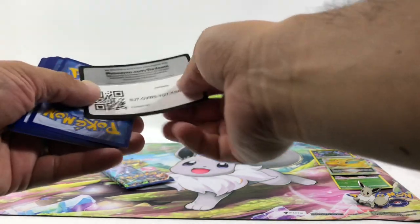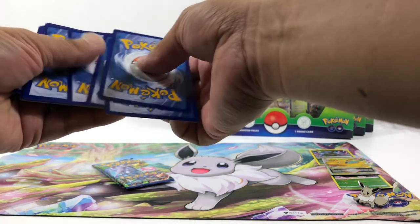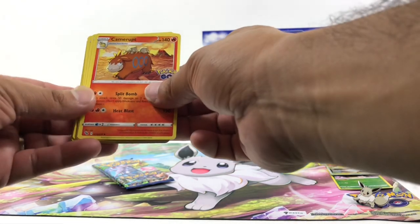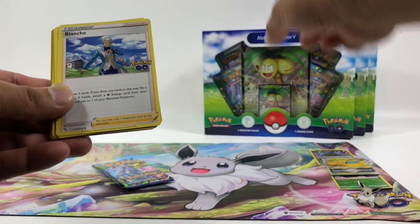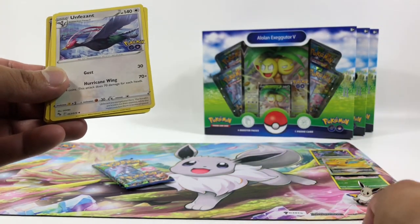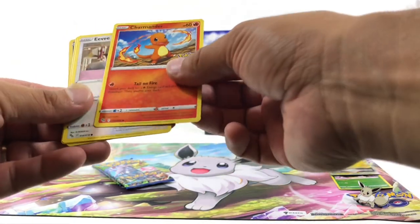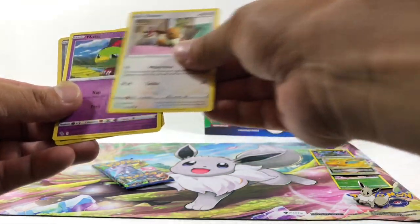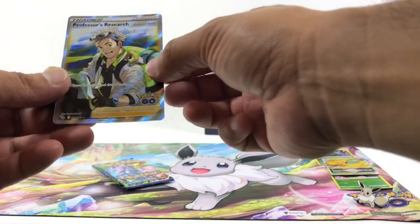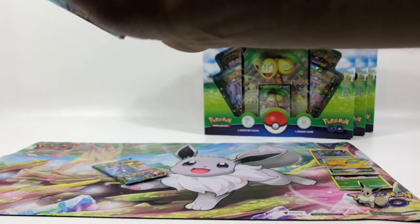So what do you think we should do for another giveaway — another Elite Trainer Box, or one of those Alolan Exeggutor V boxes? We'll see what we can find and announce it for people to enter. We also got a Professor's Research from the Alolan Exeggutor V — we did get one of those, yeah.